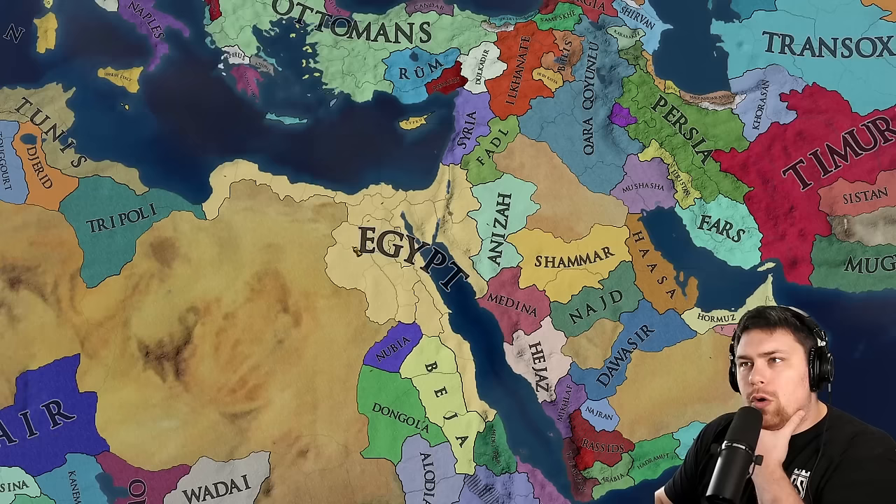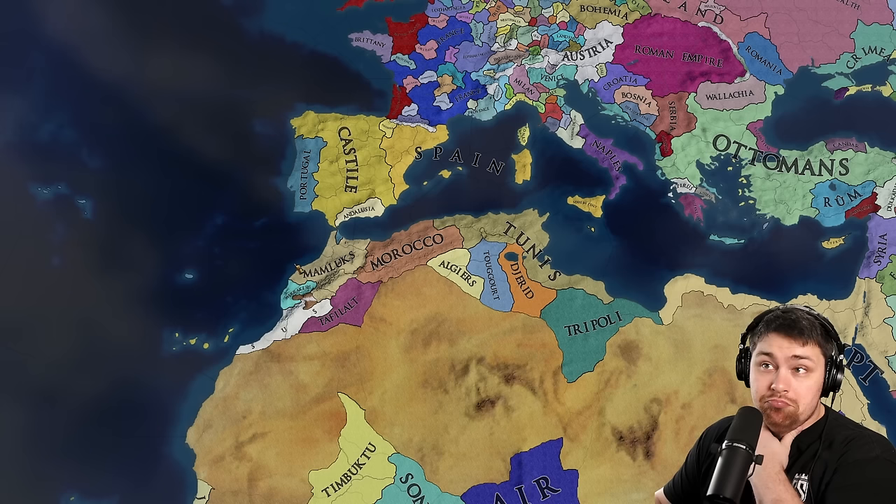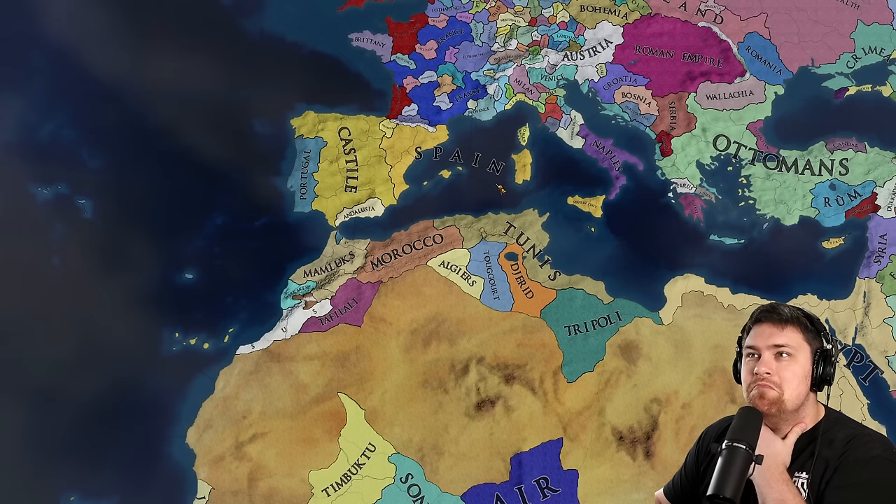We also have Egypt right across from Rum, right across from the Mamluks who have been reformed in Morocco, shifting over to Clemson just south of Spain and their friends of Castile, just north of Andalusia. I like this mod a lot — this is a really good mod.